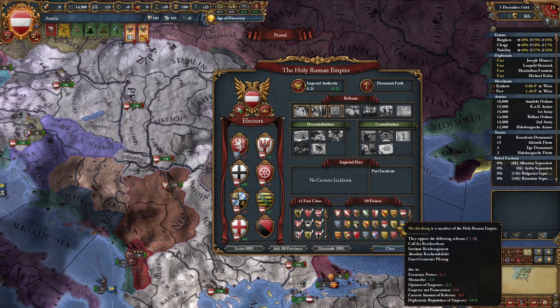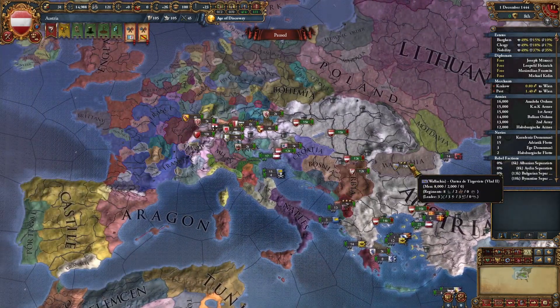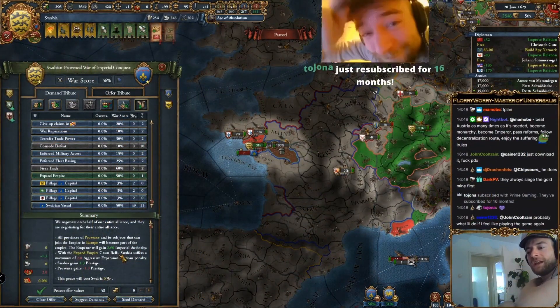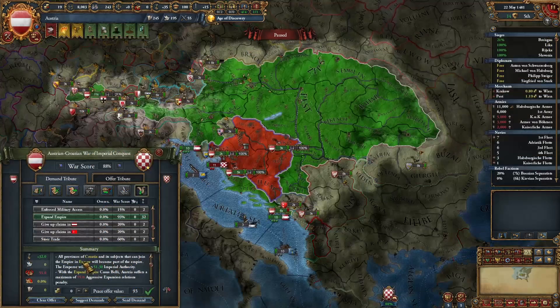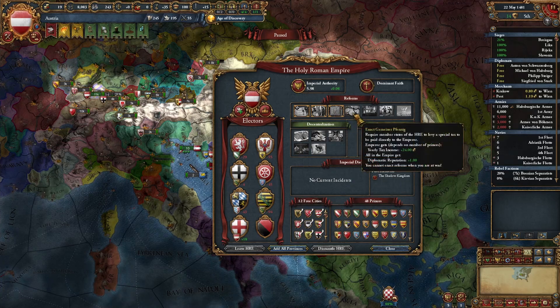This understanding will help you decide which nations to select to use the CB on, and prevent outcomes like this — 2.6 Imperial Authority, what a meme — and instead ensure outcomes like this: 51.3 Imperial Authority. Guess we're passing a second reform this year, boys!